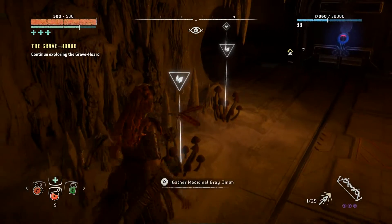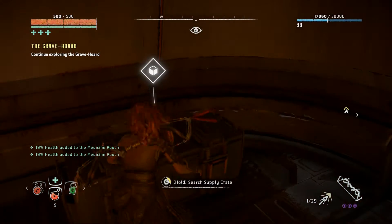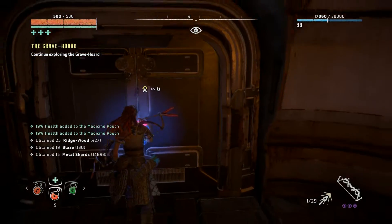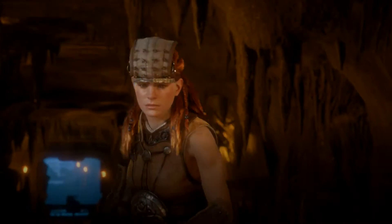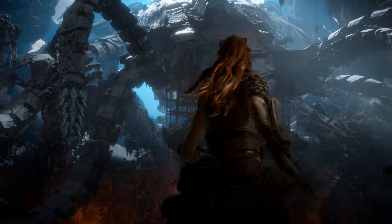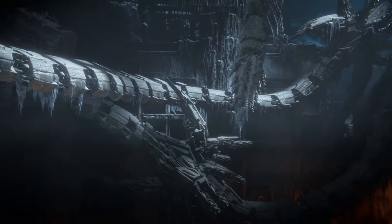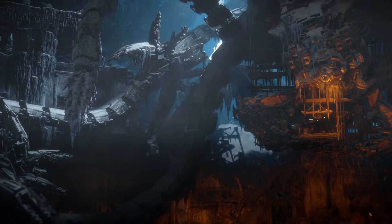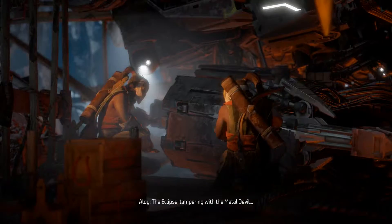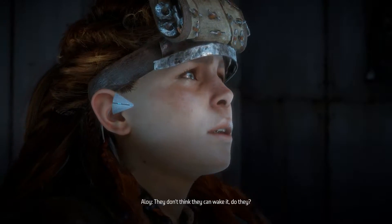Oh good, more fungus. Alright, so this is where we're gonna fight the big battle — I'll bet there's probably a Deathbringer in there or something. That's a Horus unit, right? Some metal devil. Looks pretty dead. Maybe they're trying to bring it back to life — the Eclipse tampering with a metal devil. They don't think they can wake it, do they?